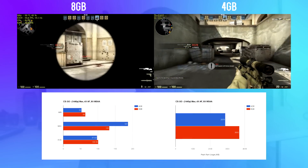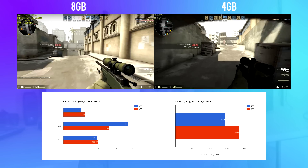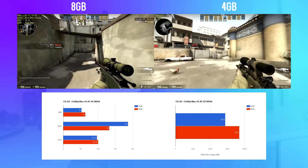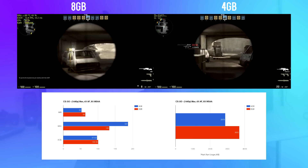The first game is CS:GO, which has minimum requirements of 2 gigs and a recommended of 4 gigabytes. Between 4 gigs and 8 gigs, there was no noticeable difference. The 4 gigs was a bit jumpier, but it was not that noticeable. Counter-Strike can actually utilize up to 4 gigabytes of memory, so if you have more than that you can ensure stability, but you'll still be fine with 4 gigs. 8 gigabytes gives about a 3.4% performance boost — nothing drastic.